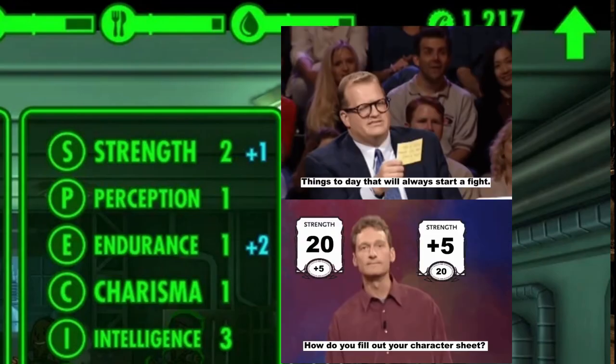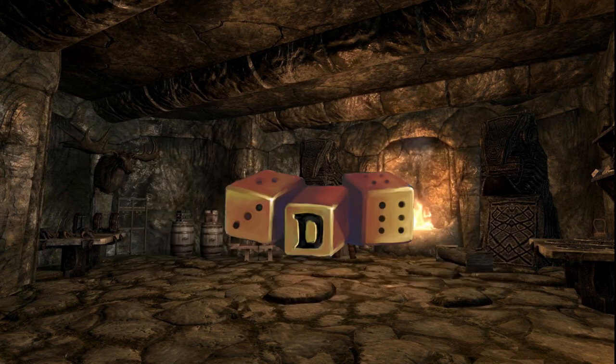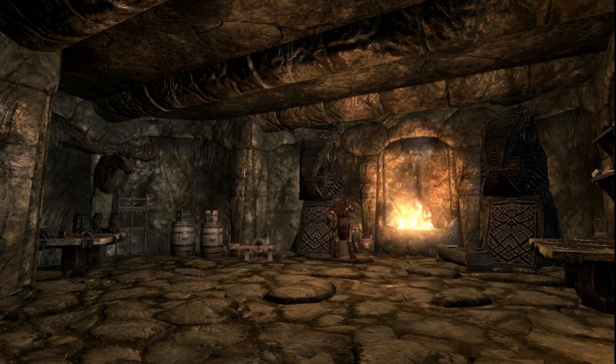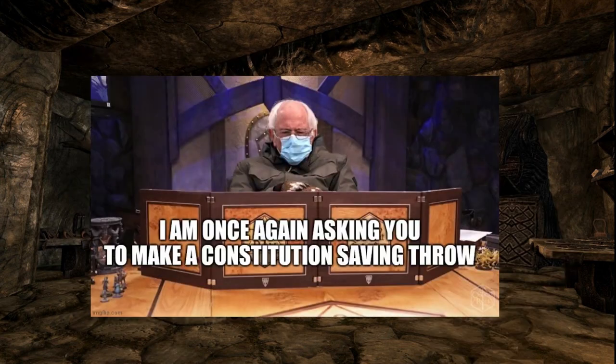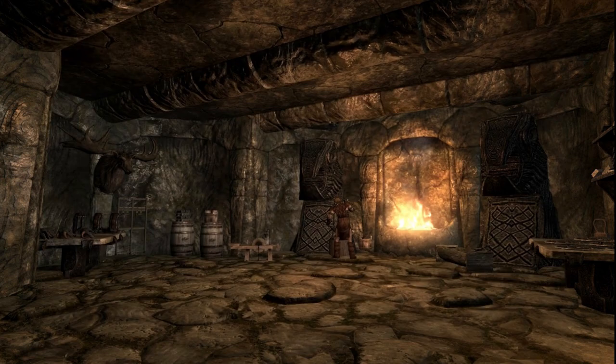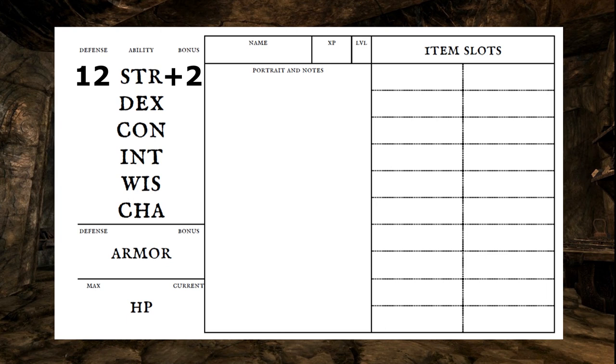The way this game defines the ability score bonuses is quite unique. You roll 3d6 and the lowest number is your bonus for that ability. Add 10 to that number and you have the defense, as Knave calls it. This value becomes important during certain scenarios, kinda like a saving throw. For example, I roll for strength. I roll a 5, a 4, and a 2. 2 is my lowest, so my strength modifier is plus 2 and my strength defense is 12.